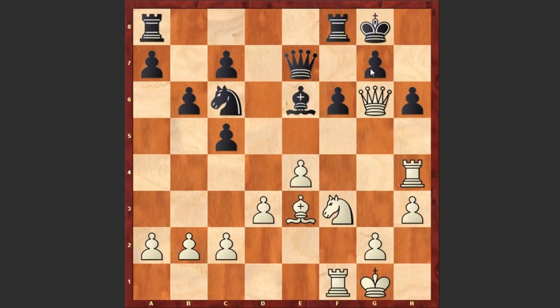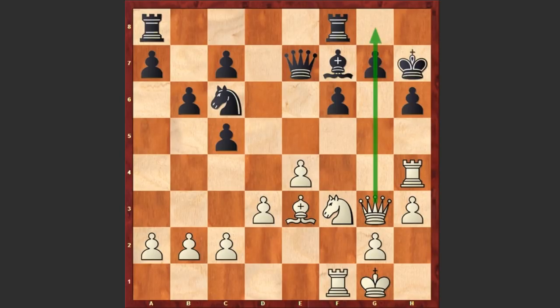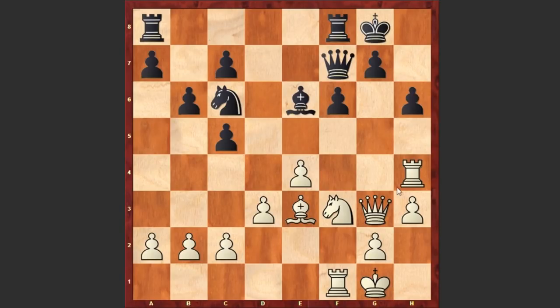Qg6 — white is pinning the pawn on g7 and threatening to capture on h6. Such positions are very easy to play with the white pieces when you are attacking; it's always easier, while the defending side must be very careful and calculate all possible lines. It was here that Karyakin made a mistake and played Qf7. It was important to place the bishop on f7 and kick away the queen — if Qg3 then Kh7, getting rid of the pin. But instead we see Qf7, and now comes Qg3 again — there is a pin and white threatens to capture on h6. The queen on f7 is misplaced: if Kh7, getting rid of the pin, white can play Ng5 check and black is losing the queen.